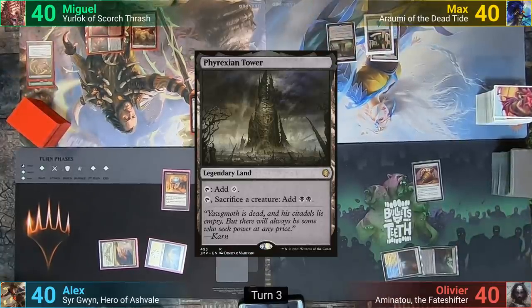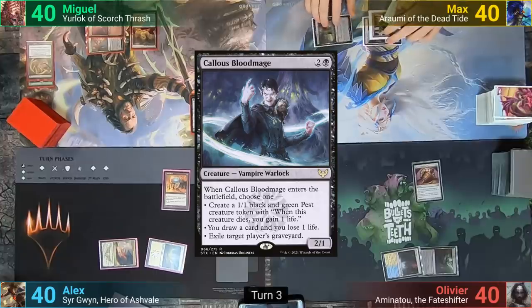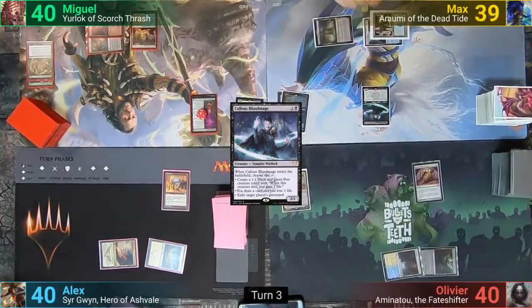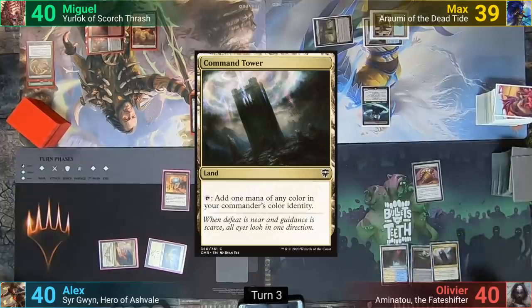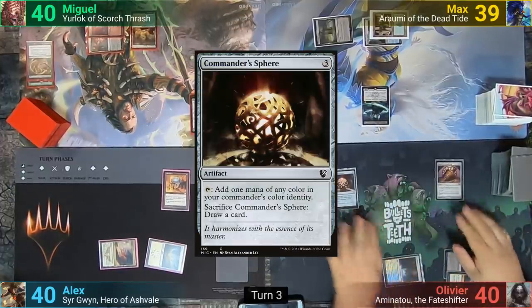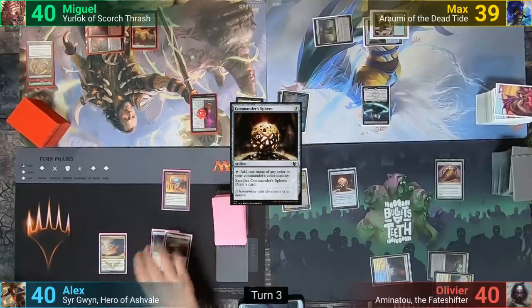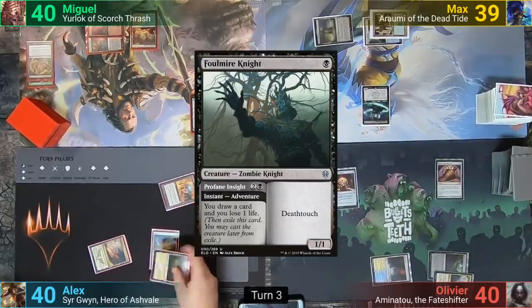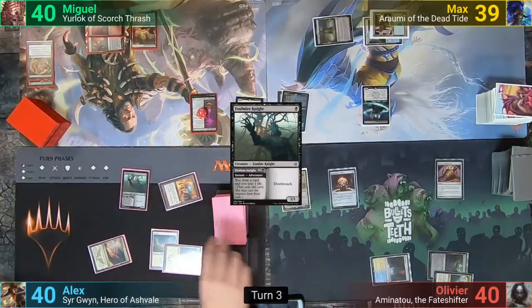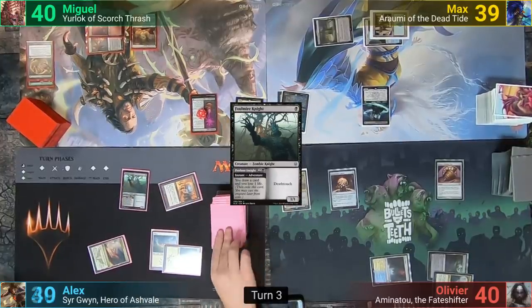Max plays a Phyrexian Tower for his land drop, and 3 mana gets him a Callous Bloodmage. It enters and he loses one and draws one from the mode. Olivier plays a Command Tower and 3 mana gets him a Commander's Sphere. Alex plays a Plains and pays 3 mana for Profane Insight, putting the Foulmire Knight into Exile on an Adventure to maybe cast later — this has him losing one and drawing a card.